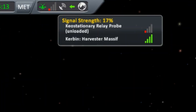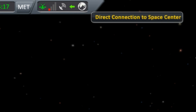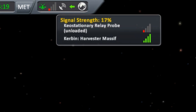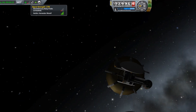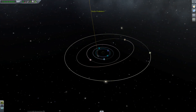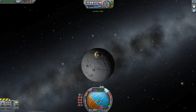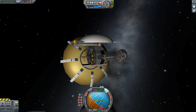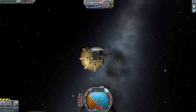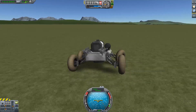But what about the signal strength? It is enough to use it, but you can see I'm already at the limits of my network. So as soon as I get further away from Jool — for instance to Eeloo — we no longer have communication. Sometimes Eeloo's orbit cuts into the plane of the solar system so it is in range, but yeah.